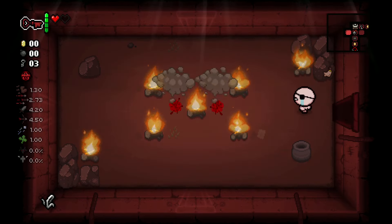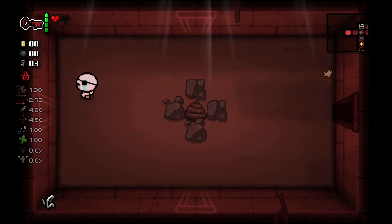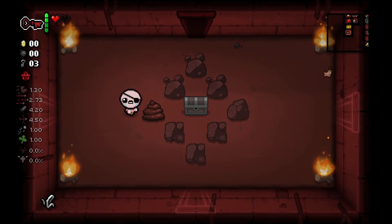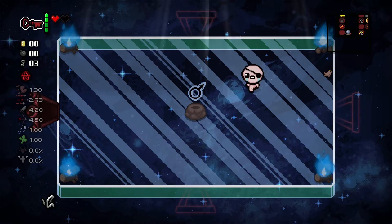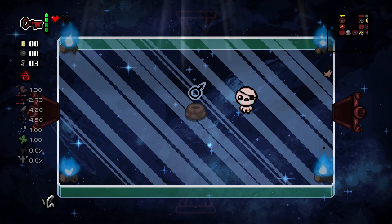Each time you open a red room, there is an 11.1% chance of it being special. It can be an angel deal, devil deal, or even a special curious room — like the one you would get only with Voodoo Head — or a special Keeper's shop available only to Keeper. It can even be a planetary room.